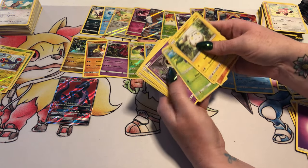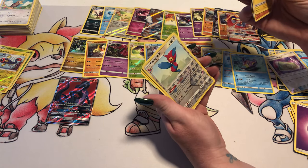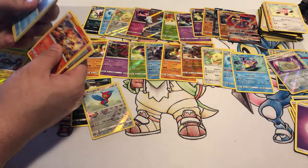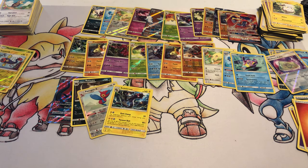Togedemaru, Sawk, Mudbray, Oddish, Duskull, Porygon2, Po Town, Dusclops, Reverse Foil PorygonZ, and an Alolan Raticate. Reverse Foil Cutiefly and an Electross — one of my favorite Gen 5 Pokemon.